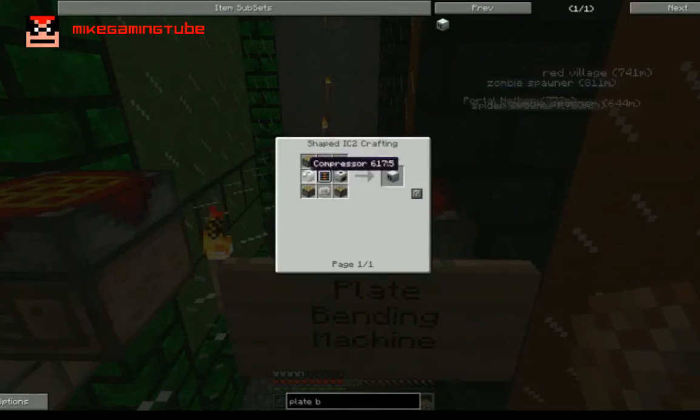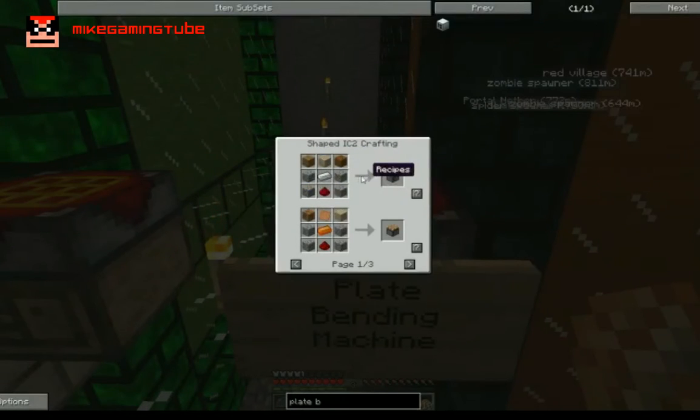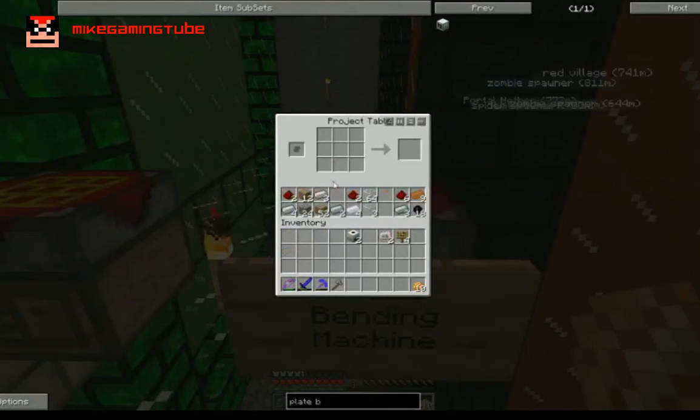Then we need pistons, and pistons are really simple to make. You just need cobblestone, wood planks, iron and redstone. We need four of these.